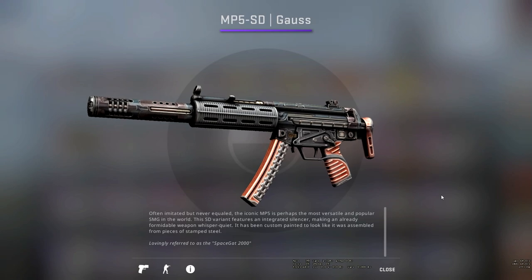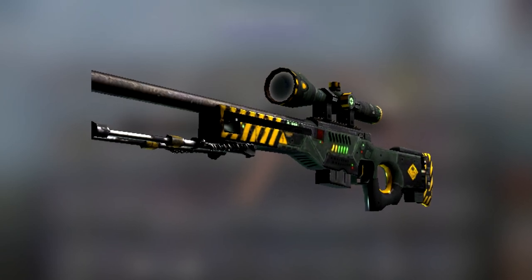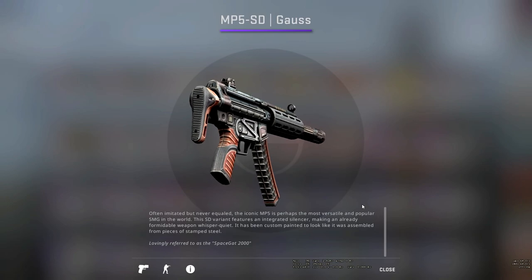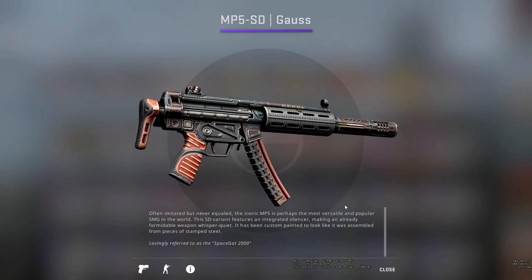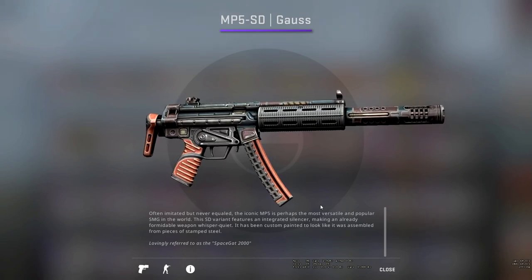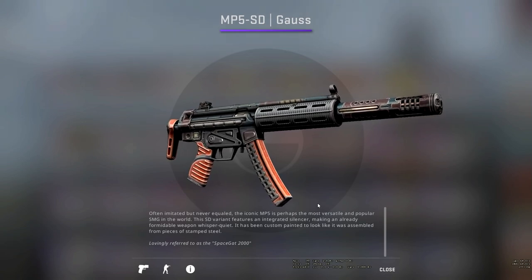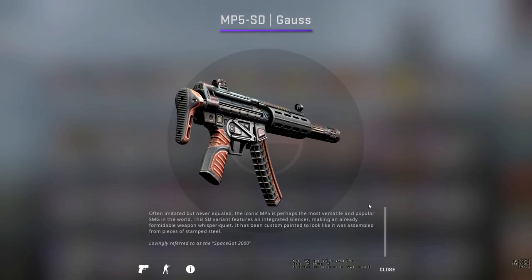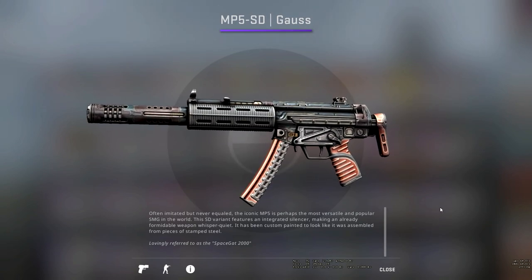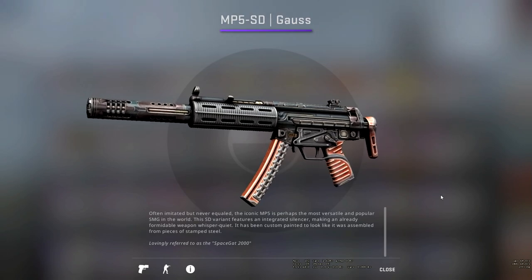Up next is the MP5 Gorse. It kind of reminds me of the Orp Phobos and other skins of that theme — it reminds me of something you'd see inside a spaceship in a sci-fi film. It's got this stamped steel design, as it says in the description, and overall it looks very constructed, very almost man-made. I'm not a huge fan of this kind of concept, but you can appreciate all the textures around the different parts of the gun.